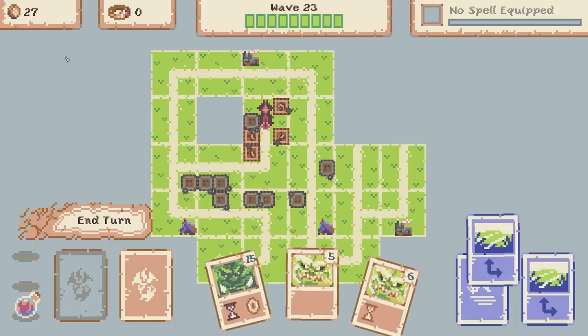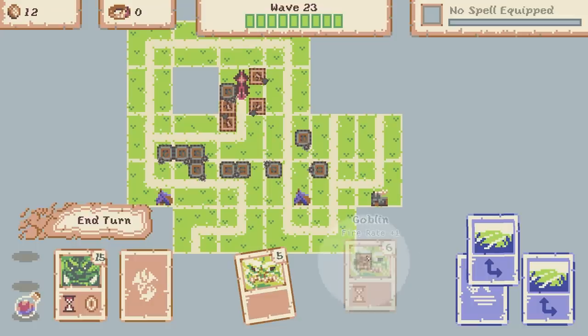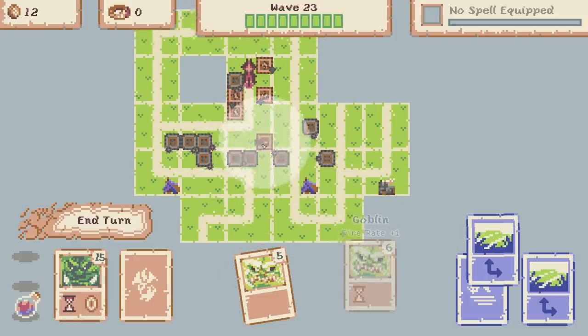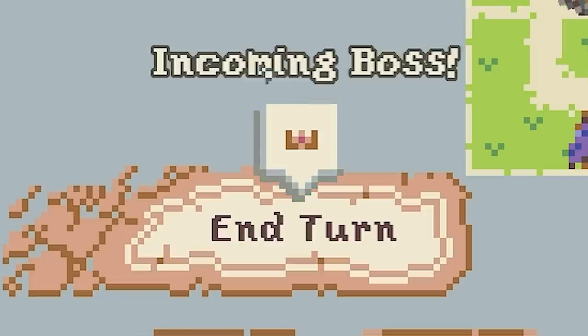That was another round completed - 27 coins. Let's get another orc tower, shove this one there and maybe another goblin tower as well. I feel like I need to start spending money now. You can see there - incoming shop. We've also got this other icon which means there is an incoming boss.